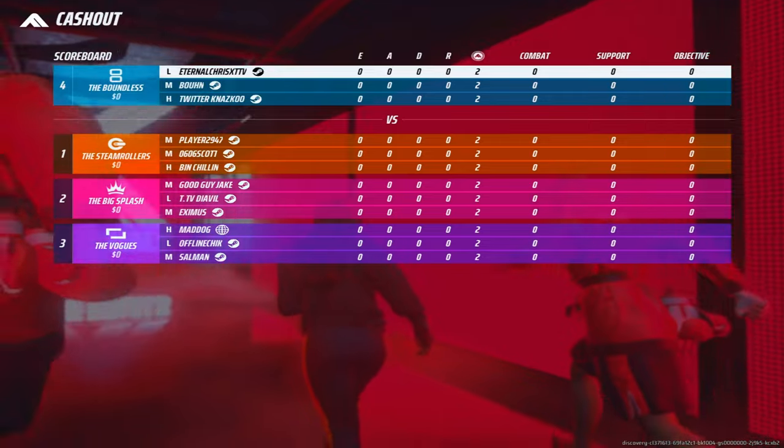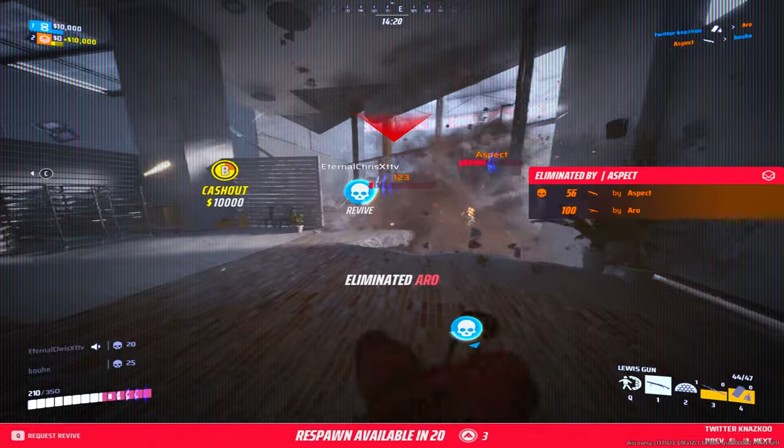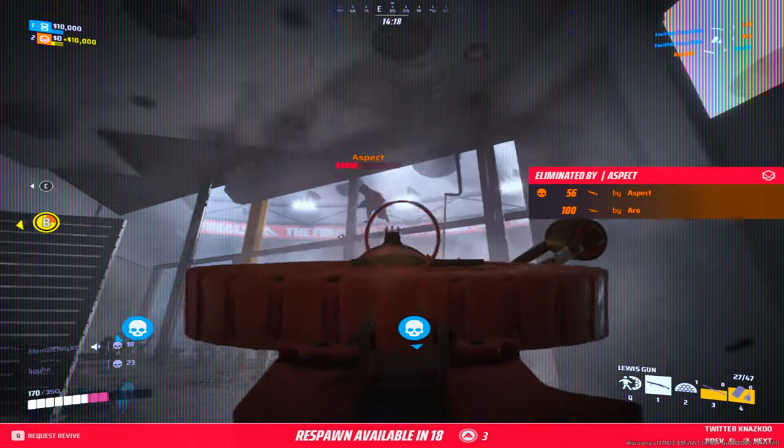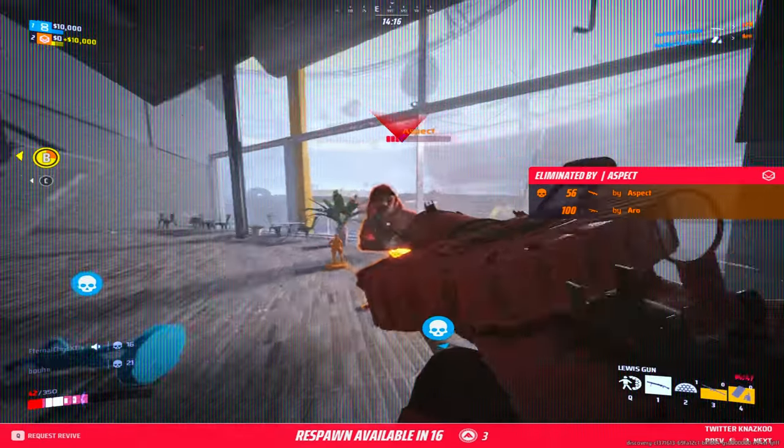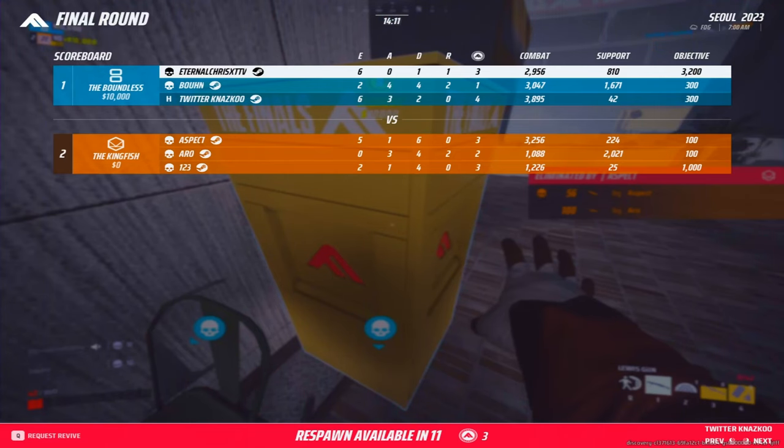Before the game starts, pay close attention to the compositions people play. If a team does not have a heavy, you can tell they will not be able to confidently steal the cashout; or if they don't have a light player, you're not afraid to push alone.